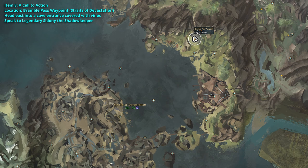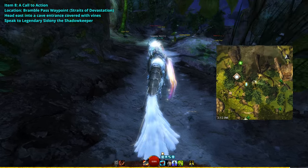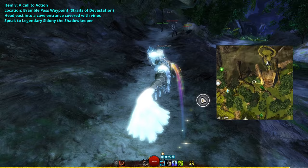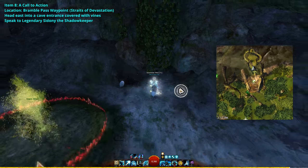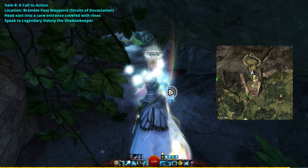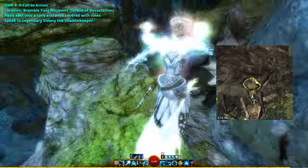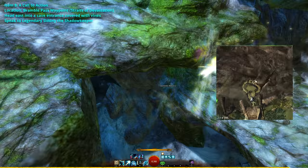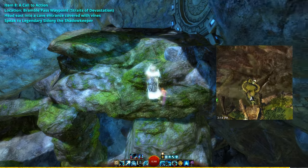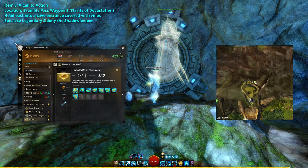For a call for action, take the Bramble Pass waypoint on the Straits of Devastation map and use the path going east. Along the left side of this mountain, you'll find a small entry covered in vines. Walk through the vines and follow the path until you come across this jumping puzzle — which I seem to mess up even though there are like 4 jumps. Make your way to this vault and speak to the ghost. After he has finished his dialogue, a call to action will be complete.